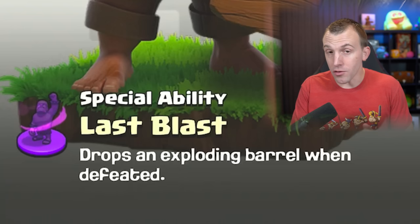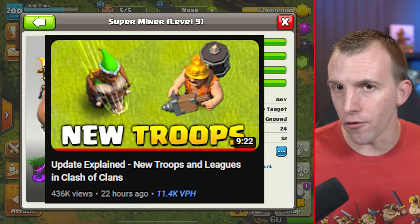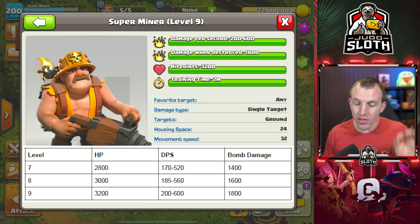The special ability Last Blast, which drops an exploding barrel when defeated, was briefly introduced in yesterday's video when I gave you a general overview of the update. However, today I am allowed to go into a lot more depth on exactly how this works. These are the stats for the Super Miner at level 7, 8, and maximum level, level 9.